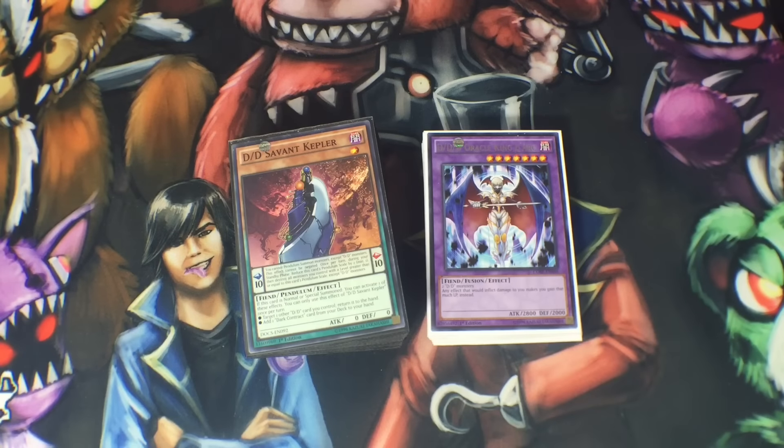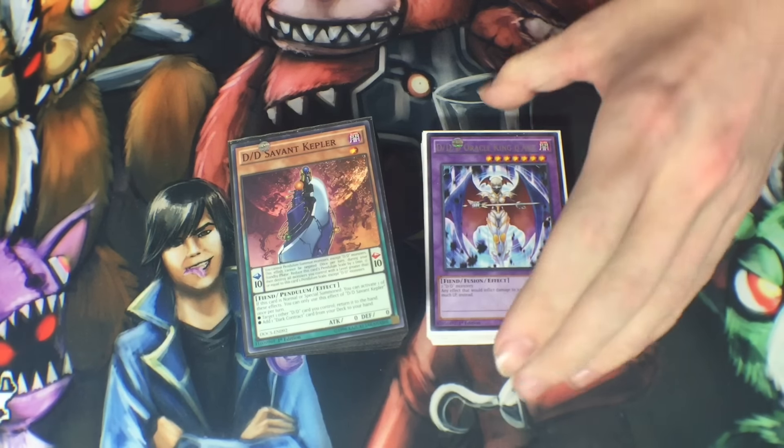Hey, what's going on guys? It's Dewey here with Team Fire Spin, about to profile my DDD deck. Pretty much, when we went to the sneak peek, I didn't realize these were actually coming out in the set. But after my Shaddolls got kind of destroyed, I had to pick up something new. So I opened up the pack, saw these were in there, and said, you know what? Fuck it. Let's build DDDs. And so, here it is. I finally got it finished, so I'm going to show you all the deck and kind of what it does. Let's get into it.